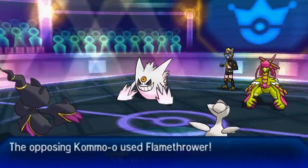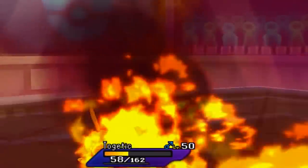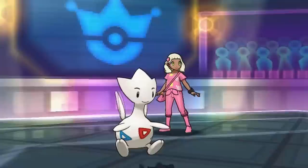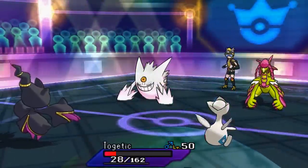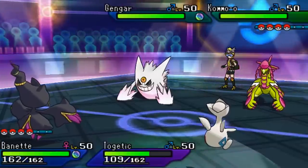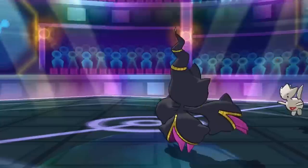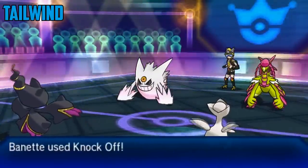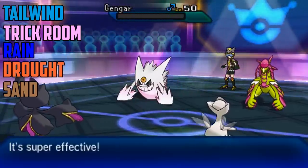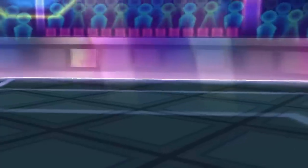My opponent double-targets my Togekiss, and we're able to stomach that. I go for Roost because I figured my opponent was going to try to target me. If Mega Banette dies it doesn't matter all that much, because my main priority is to give Togekiss the Prankster ability. Prankster After You surpasses every form of speed control — Tailwind, Trick Room, Rain, Chlorophyll, Sand Rush — literally everything. The only way you can get past After You is priority moves or Fake Out.